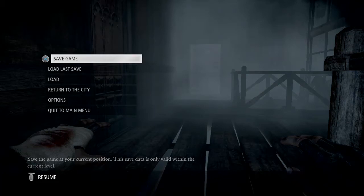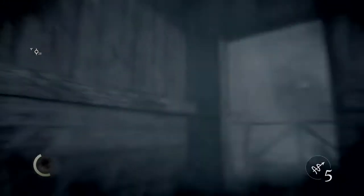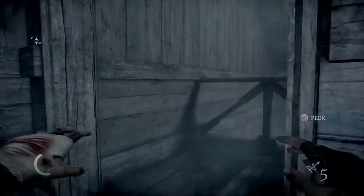Hey guys, Q here with another walkthrough video for Thief on the PlayStation 4, master difficulty, custom settings, 700 score, no kills, no knockouts, no focus. We're going through Orion's boat right now in Chapter 8. Don't take that door — I'm gonna show you the safest way I found to do this.